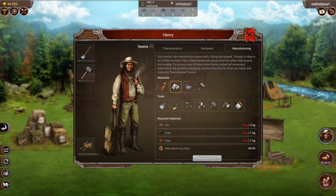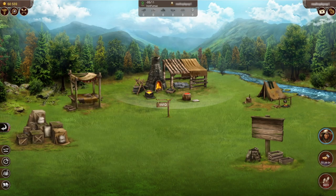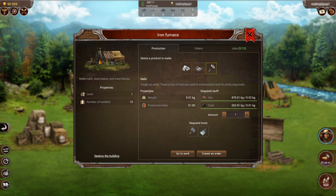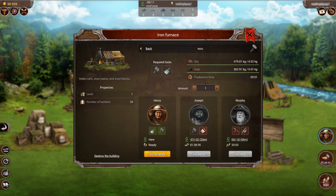Let's say I was to choose a nail. I would need to have these materials and it would take about 10 minutes to manufacture a nail by hand. Now if I was to go to the furnace and create a nail, it cuts down my manufacturing time to one minute.